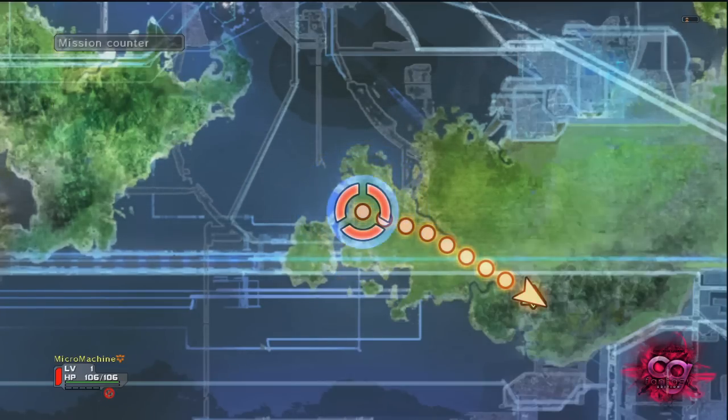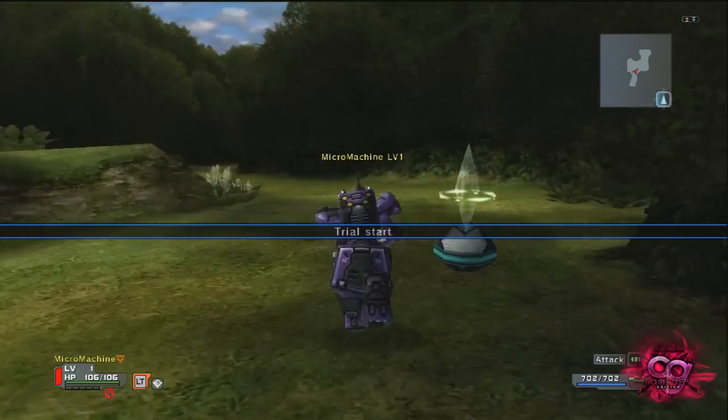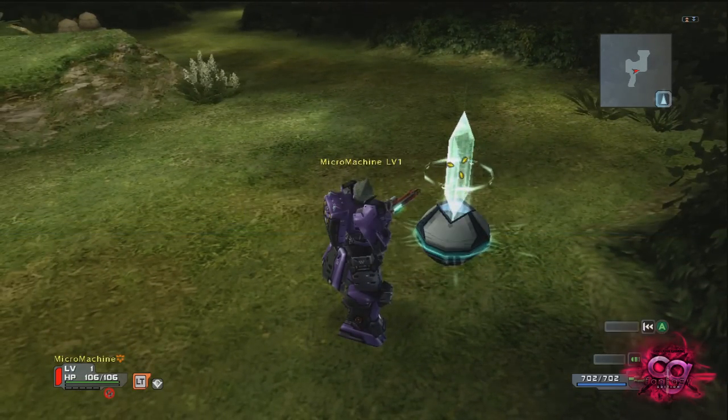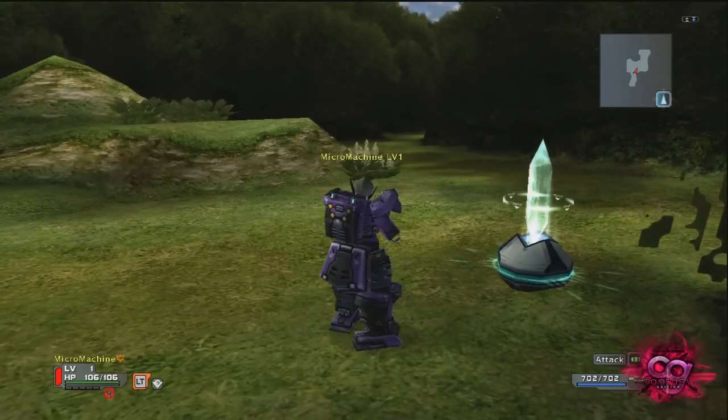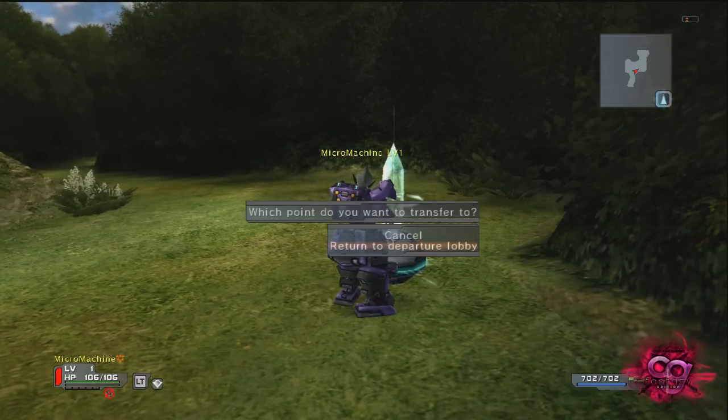Let's go ahead and start the mission. Each mission has blocks and these crystals here. With these crystals, if you join someone's mission and they're in block 3 for instance, if they activate the crystal in block 3, you can jump straight here and go to block 3, or you can return to the lobby.